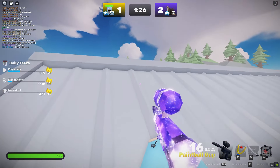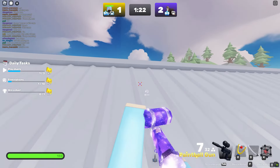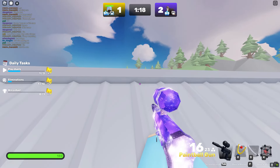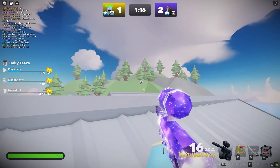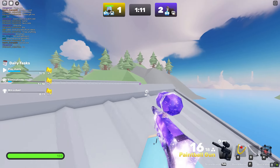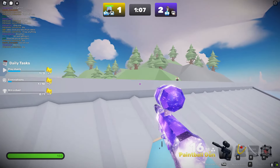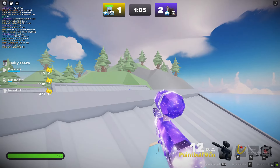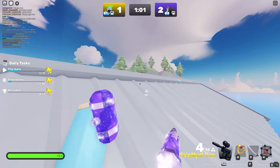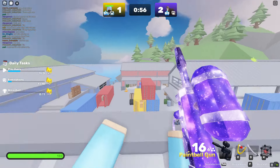I'm going to head glitch with the paintball gun — this is how to always win, by the way. Head glitch with the paintball gun if you guys get enough keys. By watching this video all the way to the end, you'll probably get enough keys to get the paintball gun and do the same thing. The paintball gun is literally like hacks, especially when you head glitch.